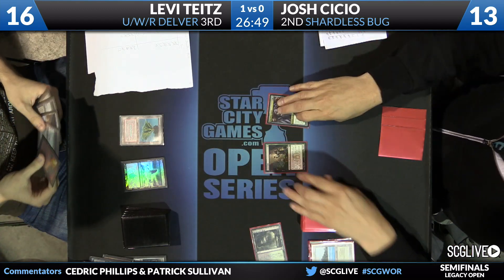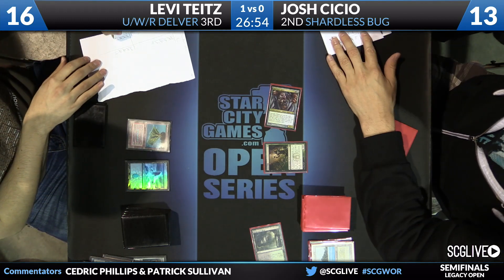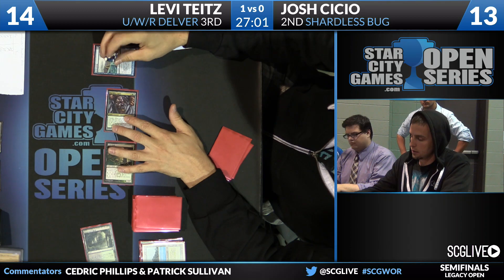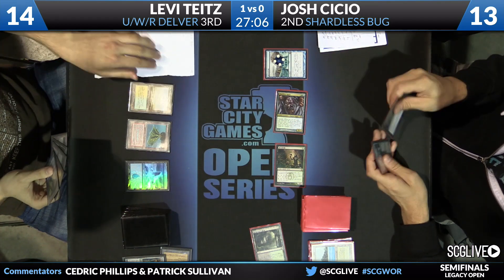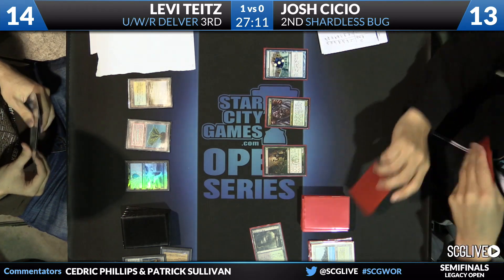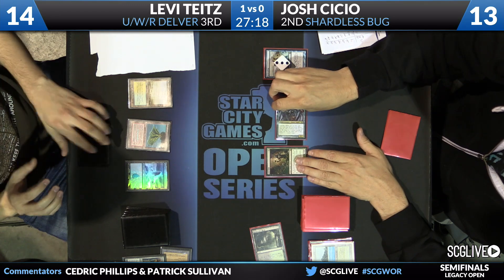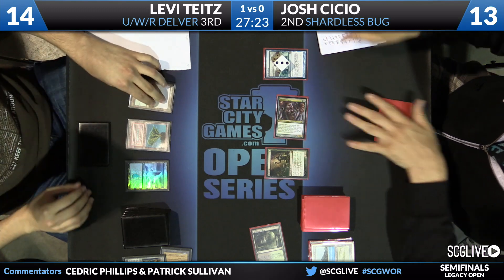CCO will draw a card. In for two comes a Shardless Agent. Deathrite is going to generate some mana; he's going to suspend Ancestral Vision — four counters to begin and that will wind down. But for the time being at least, Levy has that covered. The question of course is what do you want to do with the Red Blast. Tag that Ancestral Vision? I mean he could obviously tag the Shardless Agent if he's tired of taking damage. I don't know if that's the best use of the card — I think he's got to hope that Josh stays stuck on lands.